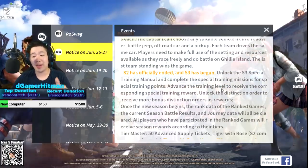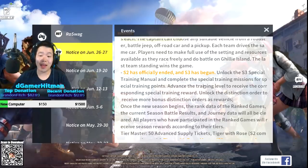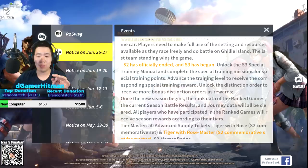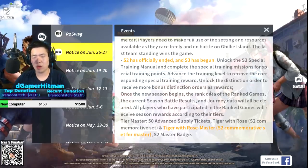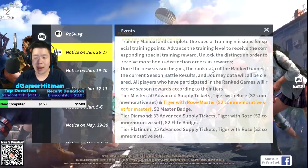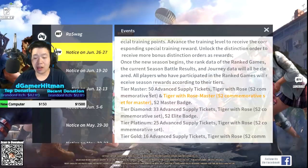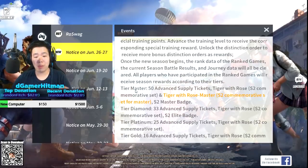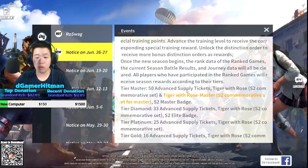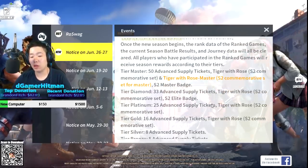Season two has officially ended and Season three is beginning. You unlock Season 3 manuals as well as complete special trainings for special advanced points - you get free stuff. We'll see what we get. Open new season ranked data, ranked games, season battle result journey. There's a bunch of tiers - Master tier, Grandmaster - you'll get 50 advanced supply tickets, a Tiger with Rose season two commemorative set, and a Master 2 badge.